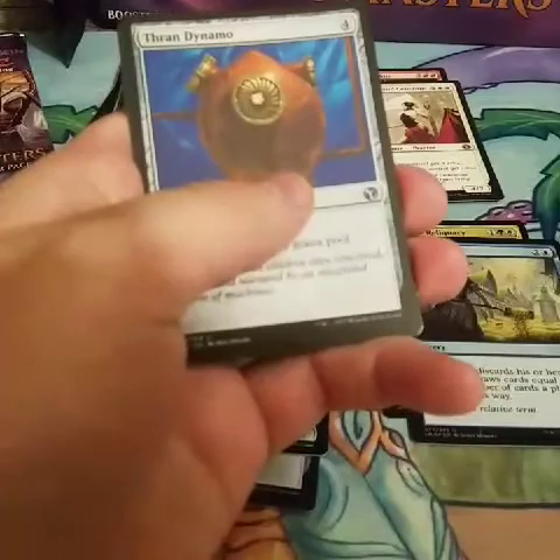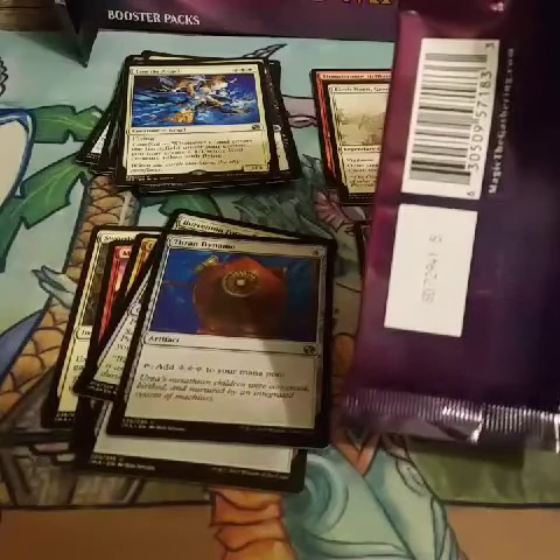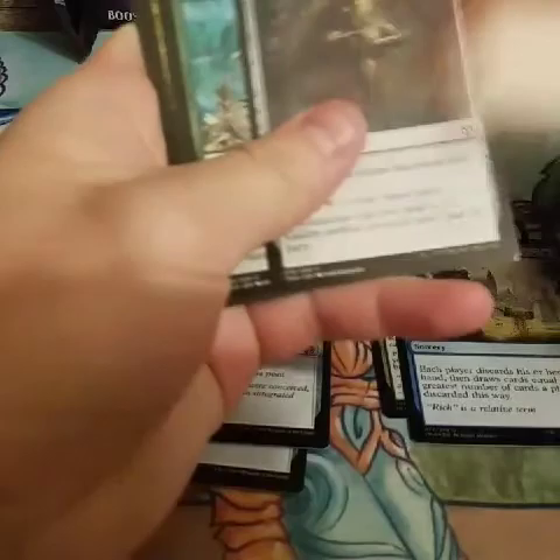Jungle Barrier, Lure, Thran Dynamo — okay card — and a Merry Angel. That's fun. Foiled Child of Night. Looks like we got the pack you see in front of the camera here, and four left to go. Haven't pulled anything too crazy. Thoughtseize and Elish Norn is pretty fun. Our Foiled Rare was mediocre.